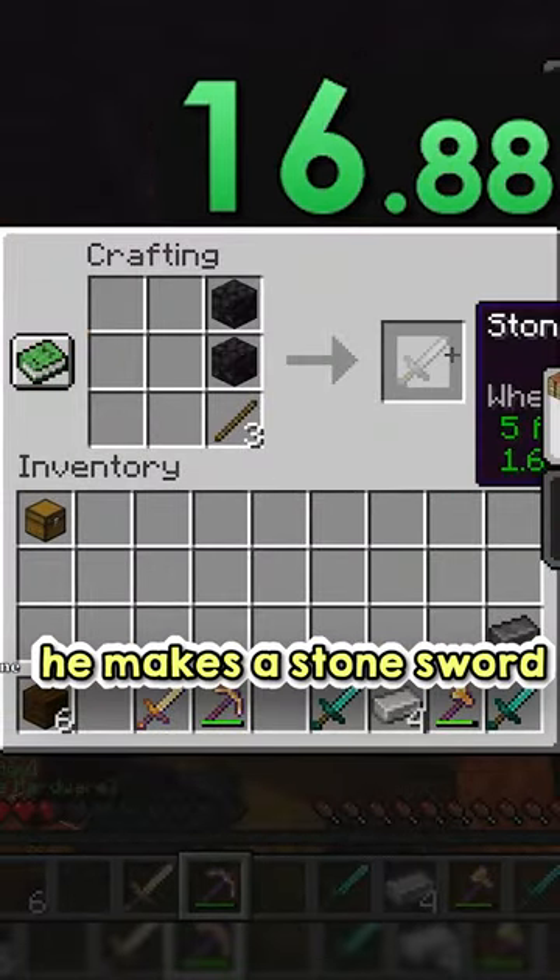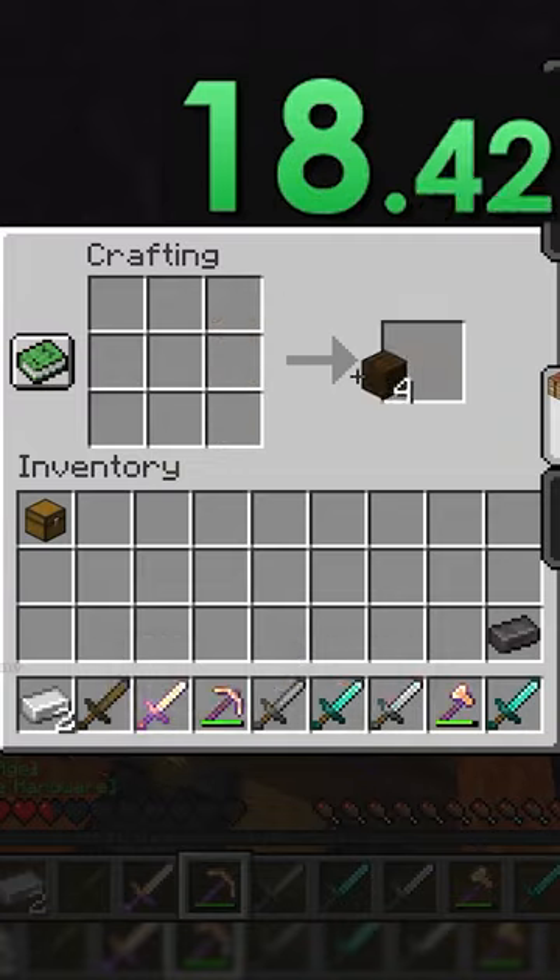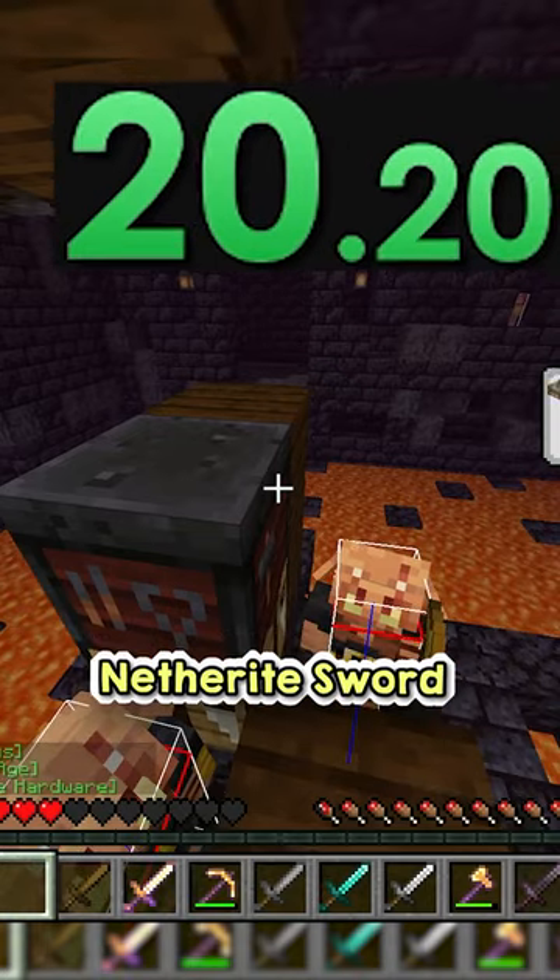Going to the crafting table, he makes a stone sword, iron sword, wood sword, and a smithing table. Placing down the smithing table, he gets a netherite sword.